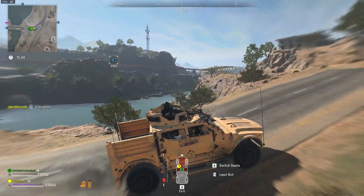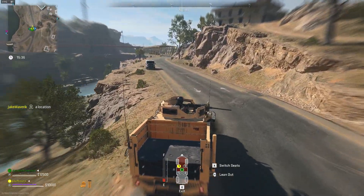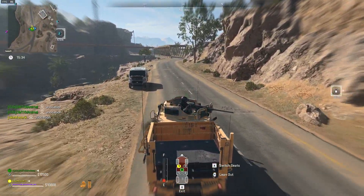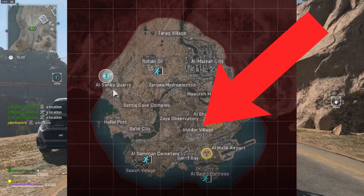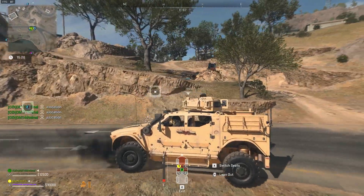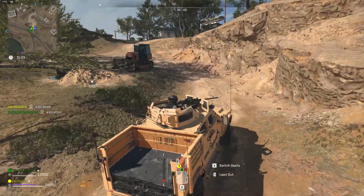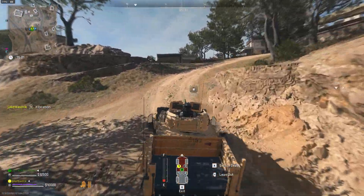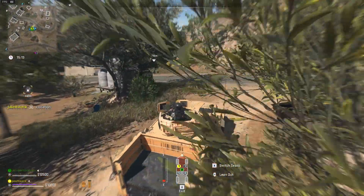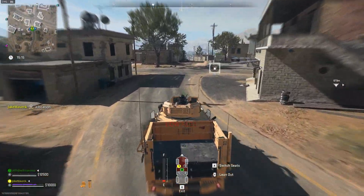Once you have the LTV, it's time for step two: use the LTV turret to kill 10 enemies in Akhtar Village. The LTV will spawn at whatever buy station you bought it at, and then you'll need to drive it over to Akhtar Village, which is in the southern, somewhat centralized portion of the map. Akhtar Village is crawling with AI enemies, so killing 10 shouldn't be too difficult. However, there will be a lot shooting at you — some throw grenades and some even have rocket launchers.